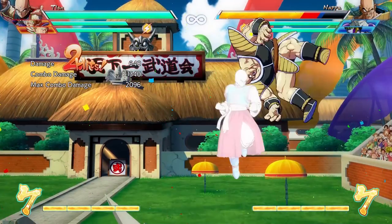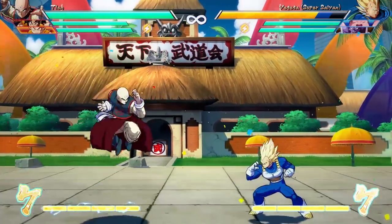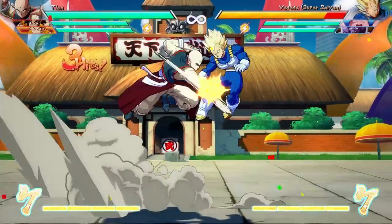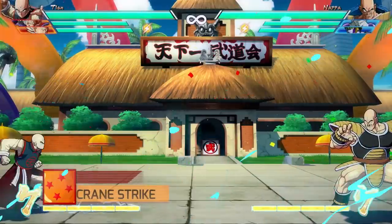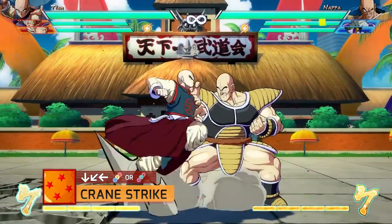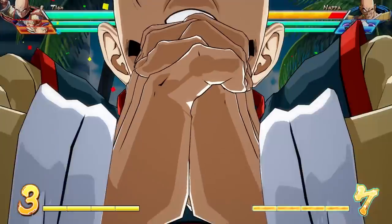In the air, this move is simpler — Tien just does the last attack and spikes the opponent back to the ground. The light attack version is faster, the medium attack puts the opponent into a hard knockdown state, and the heavy attack is both fast and puts the opponent into a hard knockdown at the cost of one bar of meter. The final special move for Tien is the Crane Strike: quarter circle backwards and an attack button. This works both on the ground and in the air — it's like a dive kick, with the light version being faster, the medium putting the enemy into hard knockdown, and the heavy being the best of both worlds, costing one bar of meter.